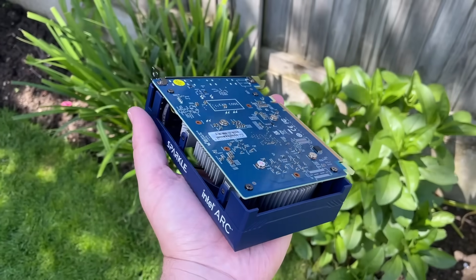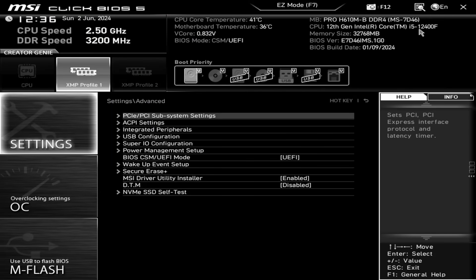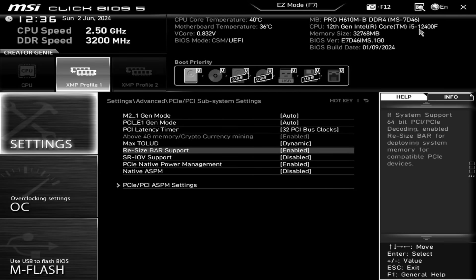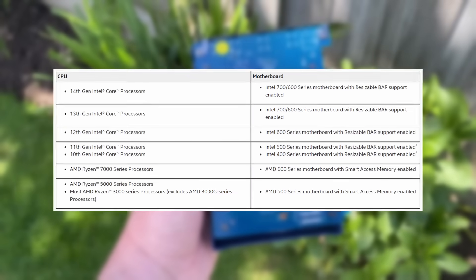ReBar can be enabled from within a supported motherboard's BIOS and may also be listed as resize bar, smart access memory, or clever access memory depending on your setup. You'll also need to enable the above 4G decoding option. Here are the officially supported hardware configurations listed on Intel's website.